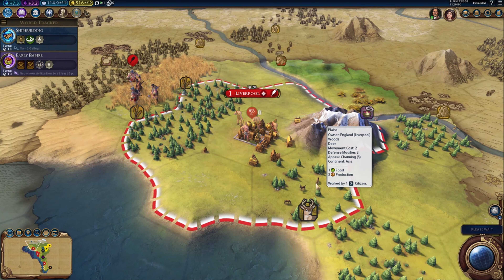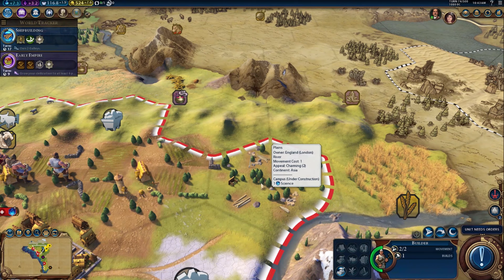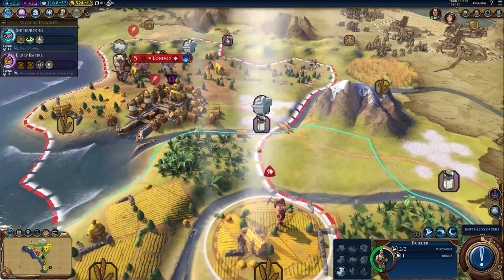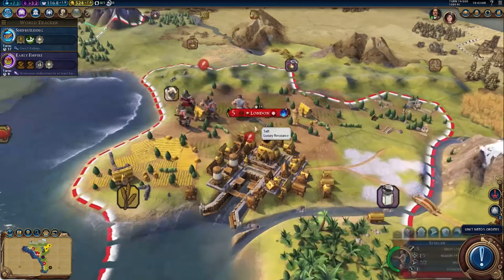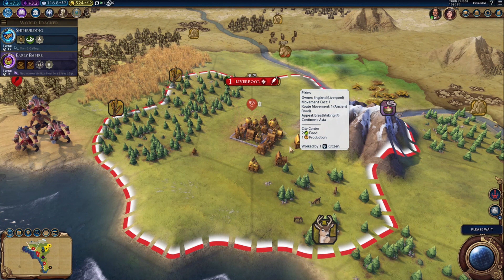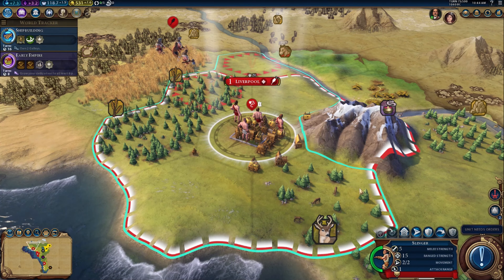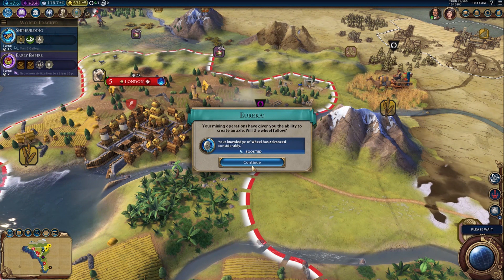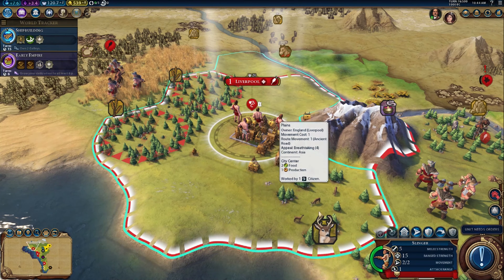Slingers, just stay there — four more turns until the warrior is ready. The campus district takes eight turns to build. I'll make a mine here — it's a luxury resource so that will help. I'm very aware of barbarians dancing around the edge of our territory. A mining operation has given us the ability to research the wheel.